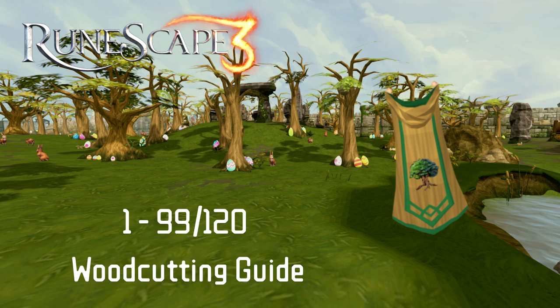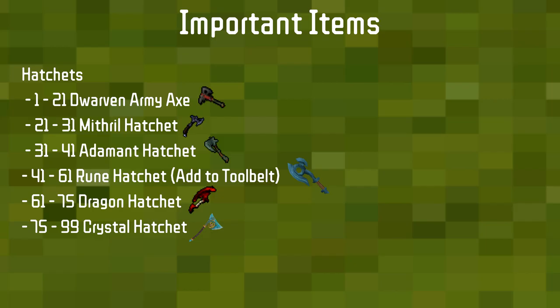All guides start with important items. Hatchets are the tool for Woodcutting. We start with the Dwarven Army Axe, which acts as a steel hatchet and gives bonus experience while cutting regular and oak logs up to level 30. At level 21 we switch to a mithril hatchet, as the extra damage overtakes the bonus XP. Then you move to adamant, rune, dragon, and crystal — crystal unlocks at level 71 but requires a quest needing 75 Woodcutting, so use dragon up to 75.